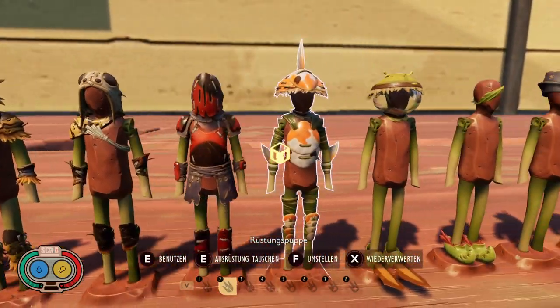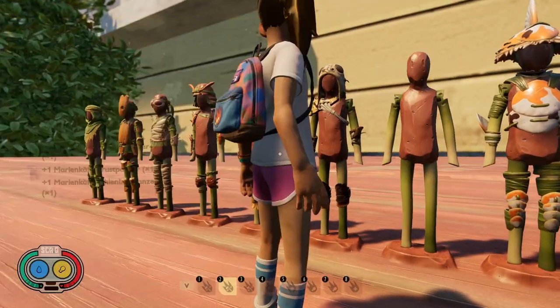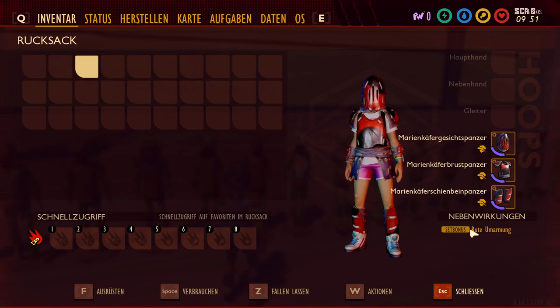Then we come to one of my favorites: the Ladybug armor. The Ladybug armor has Block Strength on every piece and already has 3.5 points of defense. And you get the Red Embrace. The Red Embrace is also good to know — it's life regeneration. If you take a hit, you heal faster.